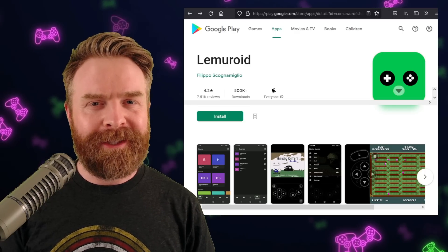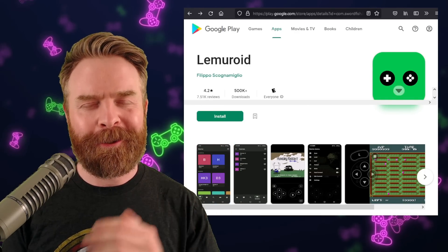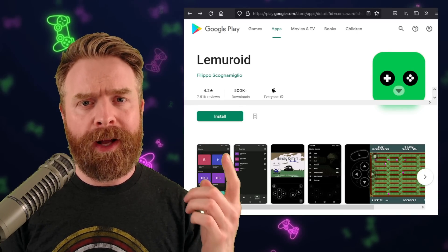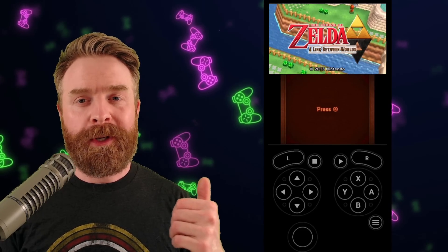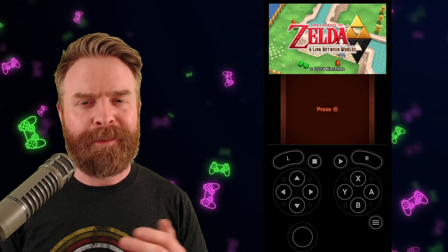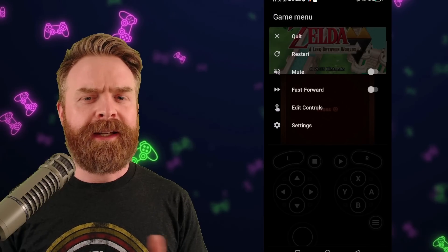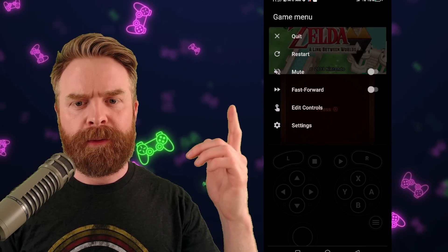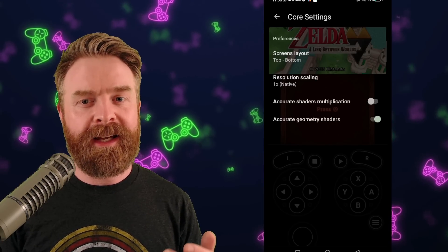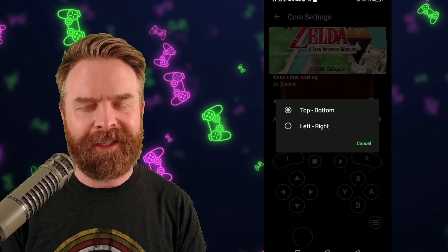And speaking of love, the super user-friendly and easy version of Retroarch — Lemuroid — just got an update on the Google Play Store. 3DS emulation is working very well within Lemuroid. This is A Link Between Worlds running on a Red Magic 6R with a Snapdragon 888 processor. You can see it's running very, very well. If we take a look at the options, we've got Quit, Restart, Mute, Fast Forward, Edit Controls, and Settings. True to form, the settings are simple and straightforward — there aren't a lot of them, but we do have enough to get you going.